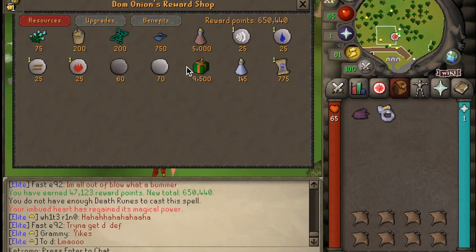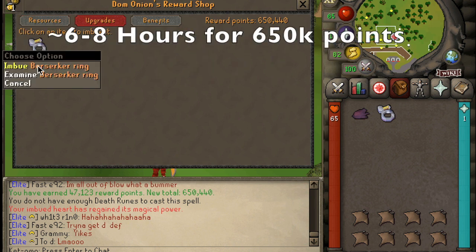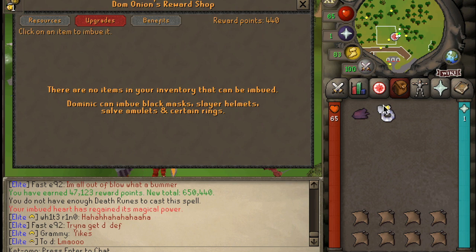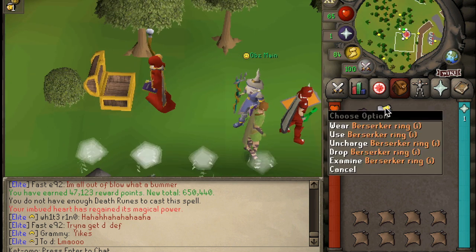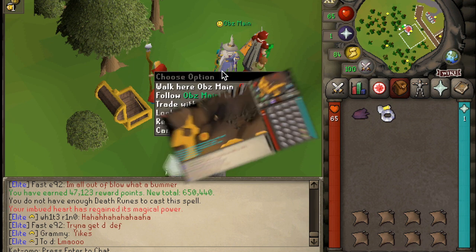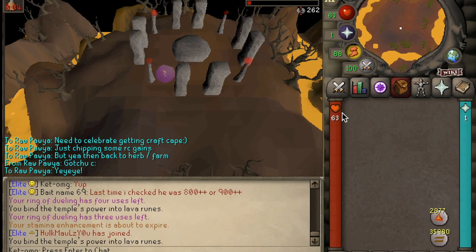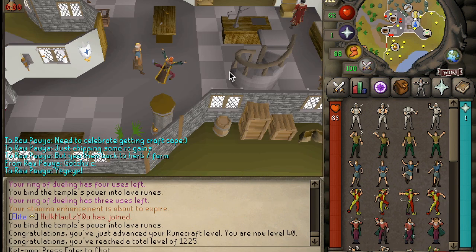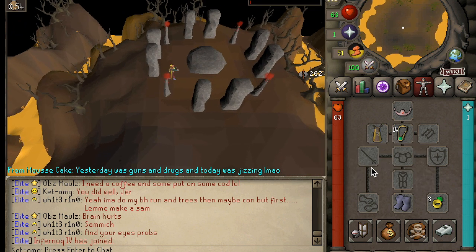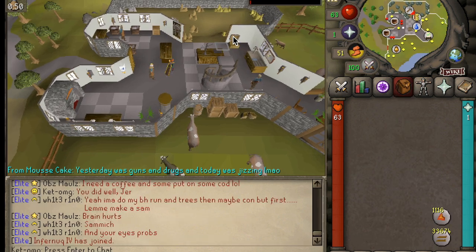I also managed to obtain the Berserker Ring imbue using the blocking method at Nightmare Zone. Since I'm one prayer, I don't really have access to block all the hits from the creatures, so huge shoutout to Obzmalls for helping me obtain this using the blocking method and tanking the hits. Another goal that I personally set for myself was to actively train my total level. I'm one of those nerds that actually cares about my total level and my progress for my account — I don't know why it bugs me so much, but I get so much satisfaction from training my total level.